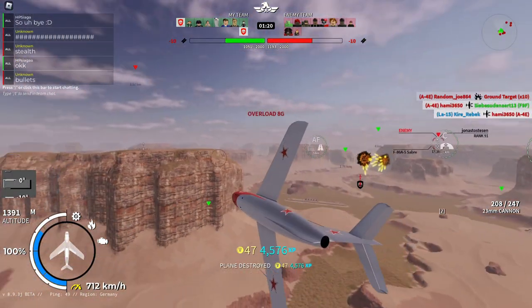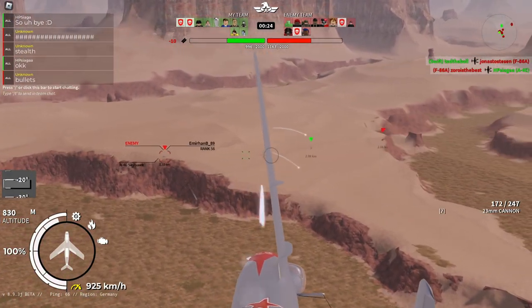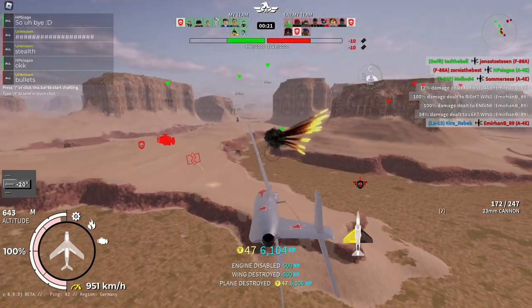So now you're probably wondering how to fly it. It's very simple — you use your air brakes to stay at your optimal speed and you turn.